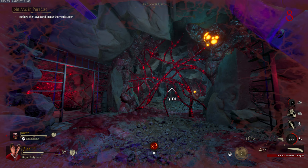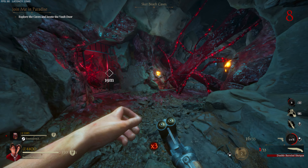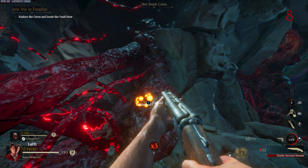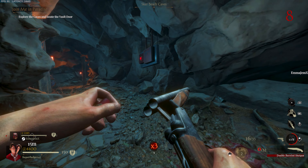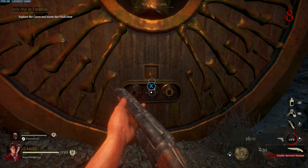Upon entering, you will find that there are hives, similar to the ones in Sewers. In order to progress through the cave, you must shoot these hives. Upon doing so, the vines will disappear, allowing you to access the rest of the area. Eventually you will come up to a door where you'll be able to interact with it. Once you interact with this door, it will give you three different quests to gain access to each of the swords — a bronze sword, a silver sword, and a gold sword.